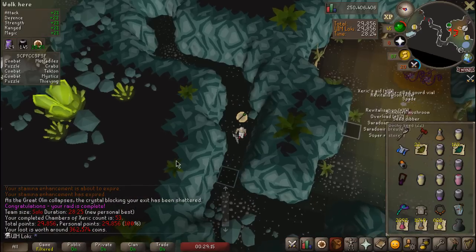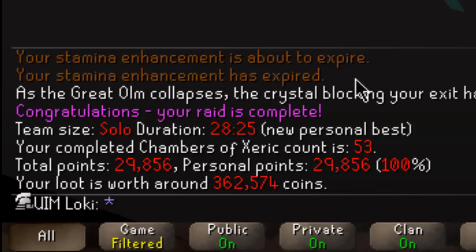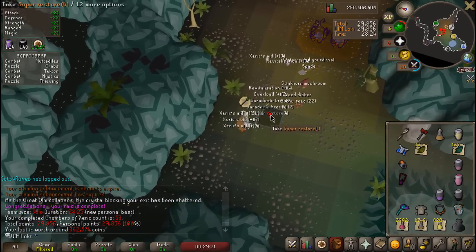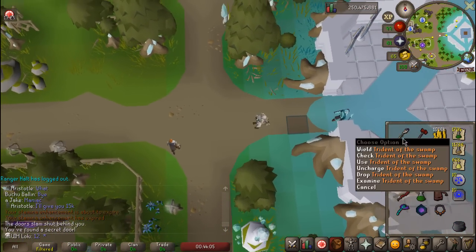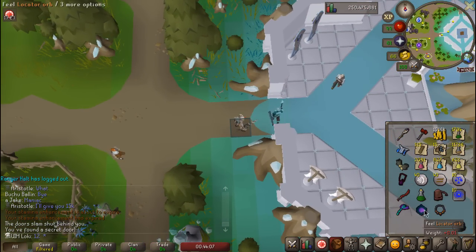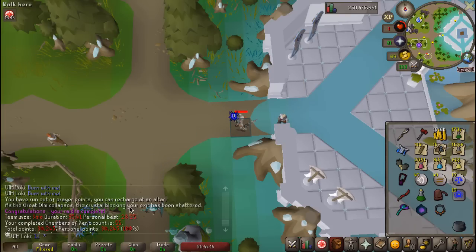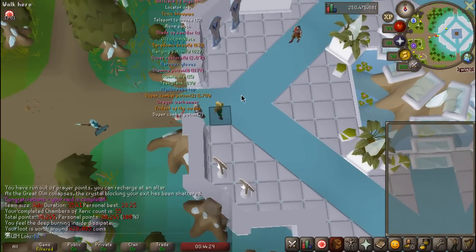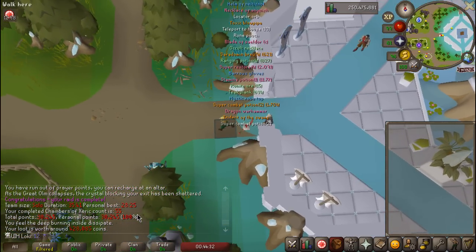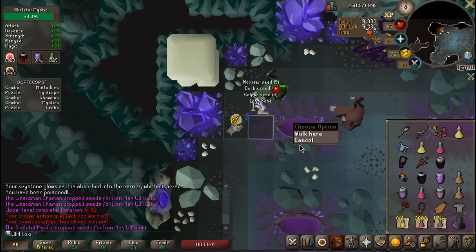That is a 28-minute 25-second raid — our first sub-29. We are getting better at this. We ran out of Trident charges again, which means we have to suicide to get the Zulrah scales out of the looting bag. We managed to get to 55 KC before having to suicide, so we got about 30 raids out of each charge-up.